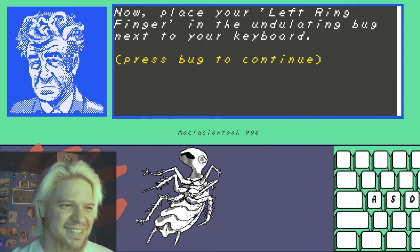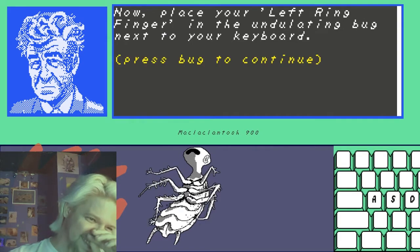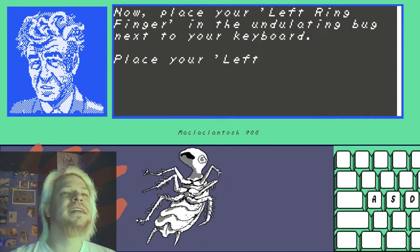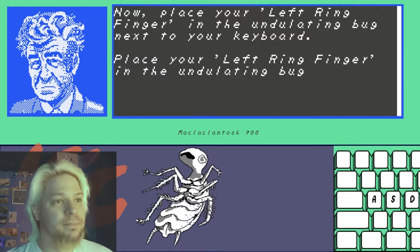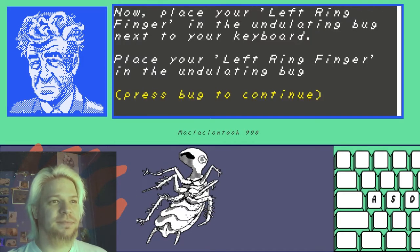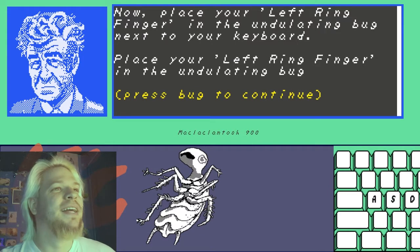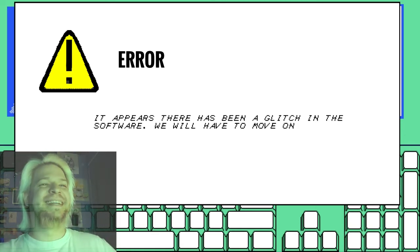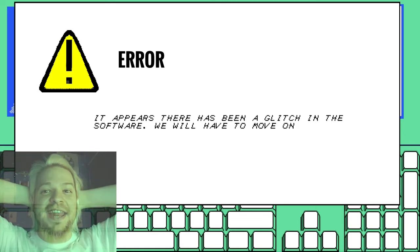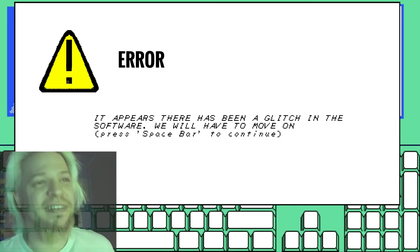Press bug to continue. What do I do now? Place your left ring finger in the undulating bug! I'm not sure what I'm supposed to do now. I would love to, but... It appears that there has been a glitch in the software! We will have to move on! And now, the weather! That is some Night Vale shit! I'm loving it!